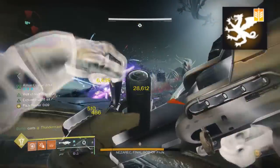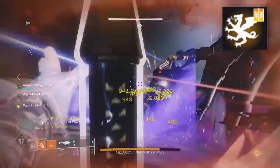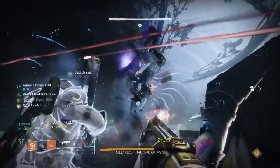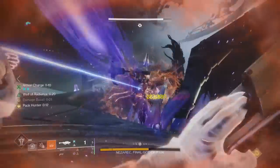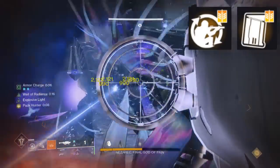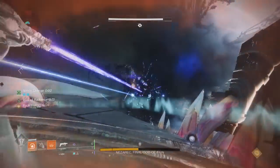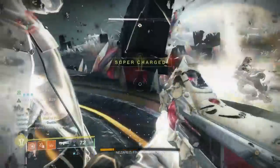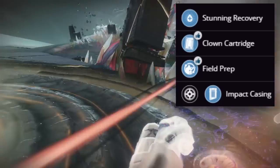Real quick, before you comment telling me about the vorpal weapon bug — I'm aware, I don't care. When that gets patched, are you still going to be using a vorpal rocket when there are much better choices? No. One of the most popular rolls is the burst damage combo of field prep and clown cartridge, letting you dump all your rockets and reserves really fast. Other popular options include demo with explosive light, and auto-loading with explosive light.